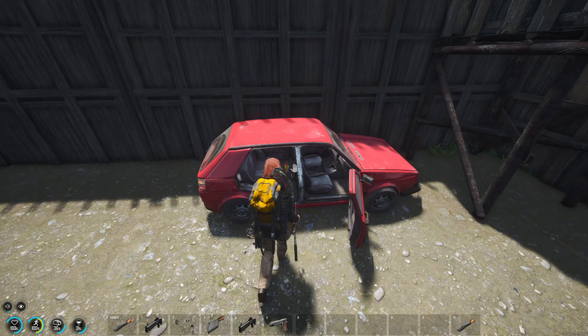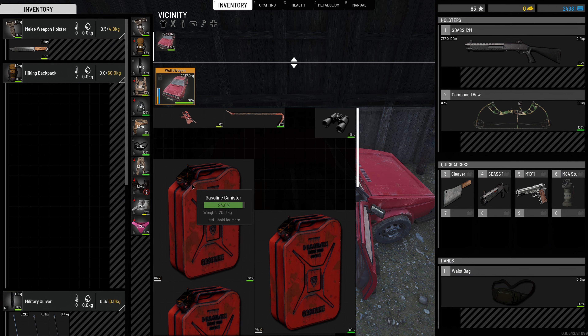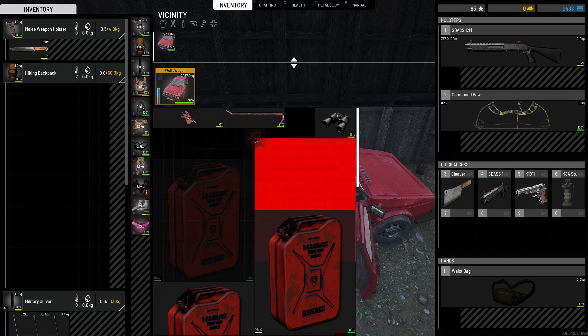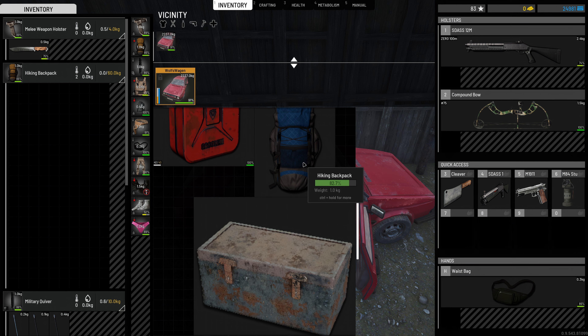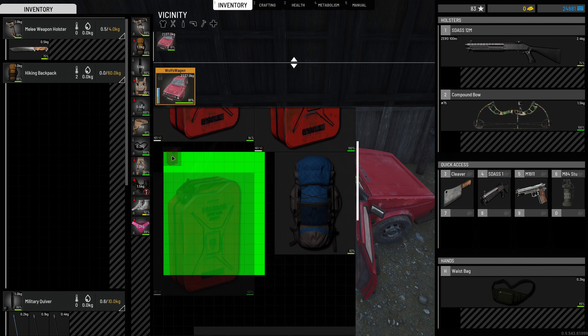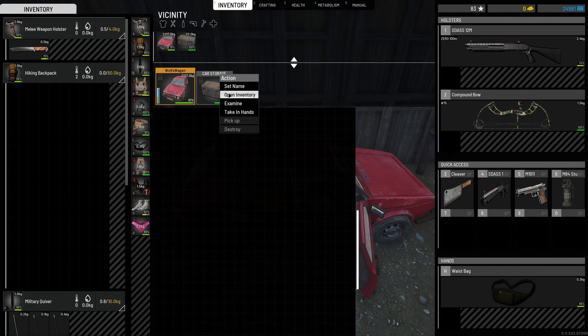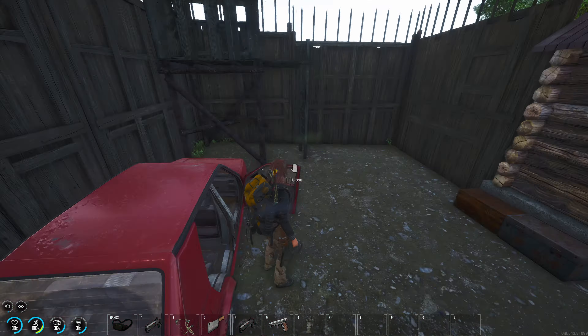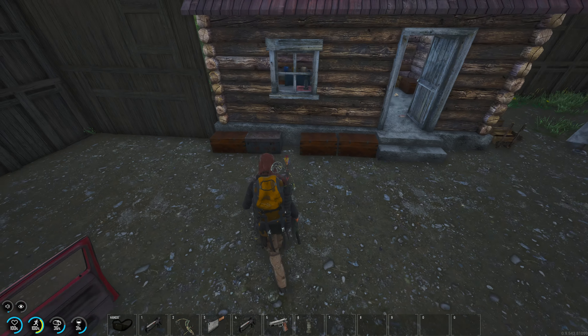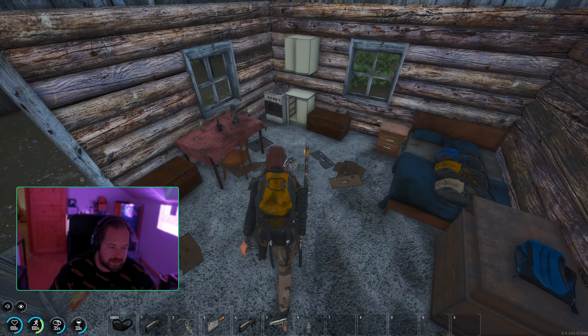The vehicle is pretty much empty — just some general items I want to keep. At least one backpack in the vehicle. This other crate is empty now too. We're pretty good on storage in the vehicle and at our base.